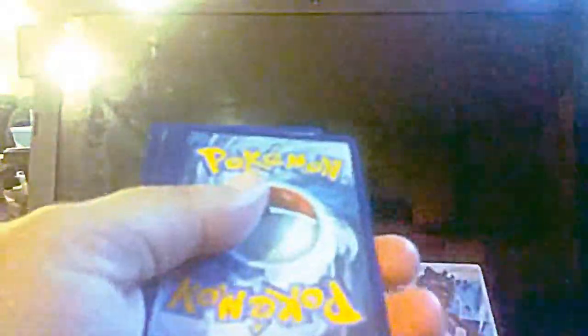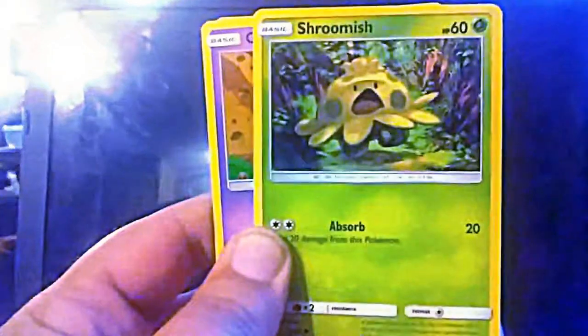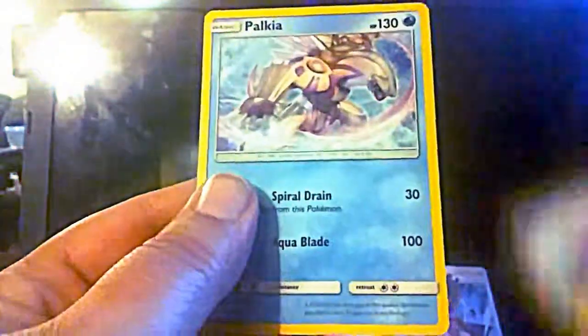I will start with the Rayquaza pack. Energy, Venusaur, Ultra Ball, Leopard, Shroomish, Goulette, Purloin, Plezzle, Stunfisk, a Reverse Holo Lily, and a Palkia.